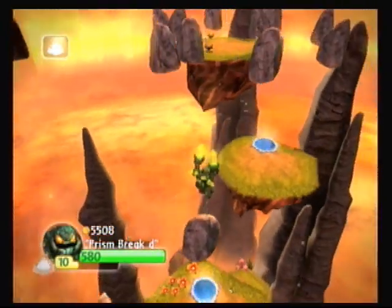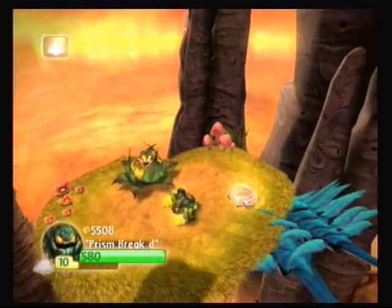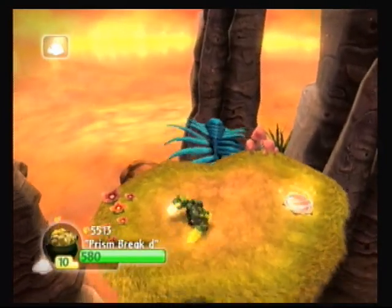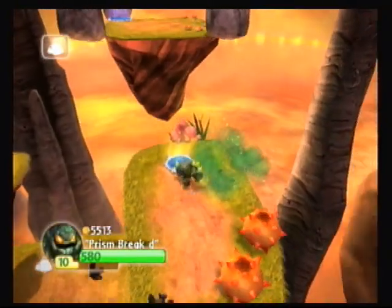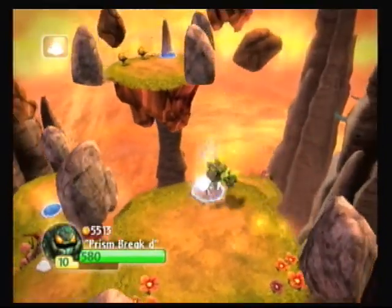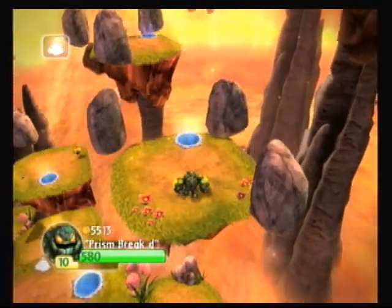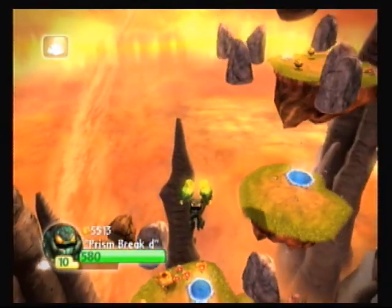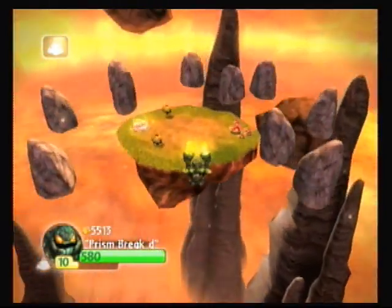I'll purposely come down. There's another enemy for us to take out. There should have been an item down there. That's going to take us back to this section. There would have been a hat over here.